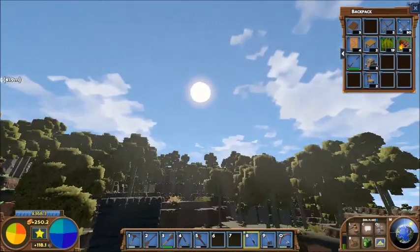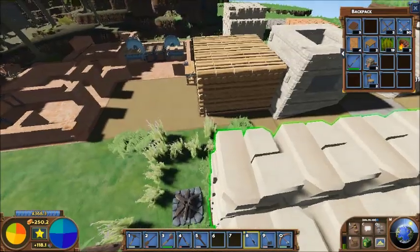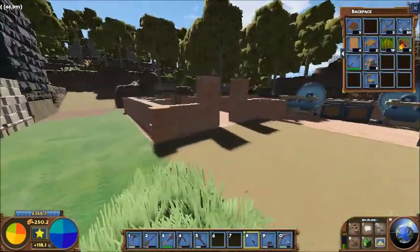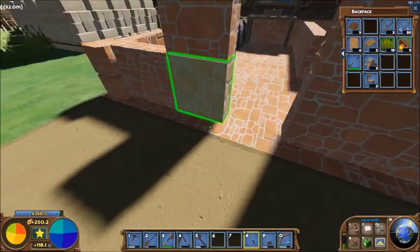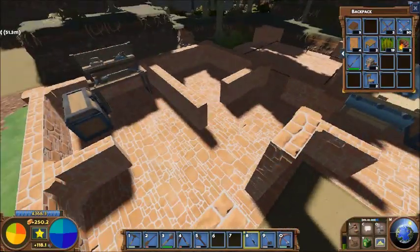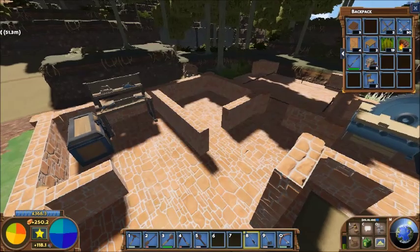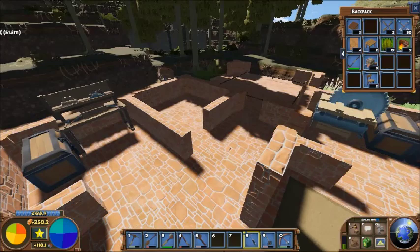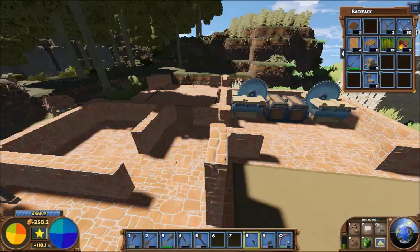I decided to turn the shadows on here just because every now and then you want to be able to play this game in beautiful quality. Because all I've got in is the floor plan, everything might kind of disappear against the clutter - it's all one color right now. I thought about going with a different color for the floor, but I can still do that. I don't have anywhere near enough mortared granite right now, but maybe at some point we'll pull the whole floor out and put in something else.